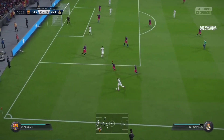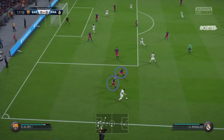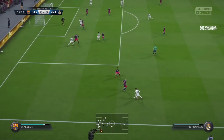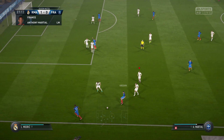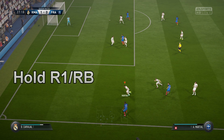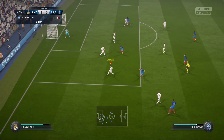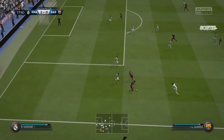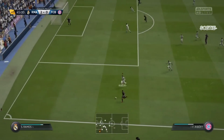How to defend on the wing if it's close to the box already — in this situation we are not gonna overplay sides, we're gonna do back covering. Jockey behind that player while holding R1 or RB, and you can see the opponent has no clue what he needs to do to beat these two guys. What I also often do is call a second player for teammate support — I don't like defending 1v1, it's way too risky. I call for support with that button and once he's there I jockey behind him.